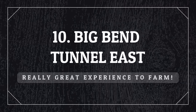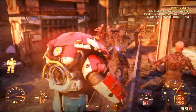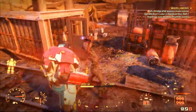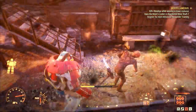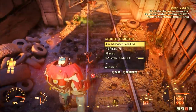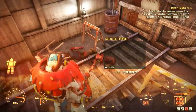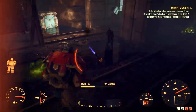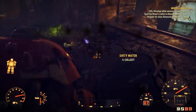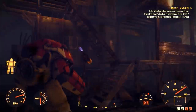The final location for this guide is the Big Bend Tunnel East. I've selected it because the amount of experience you can get here is ridiculous — there are dozens and dozens of scorched to kill, starting outside and then going inside where there are lots more. There are no legendaries here at all, but it's a great change of scenario if you really want to level up and gather experience outside of events. Trust me, it works quite well.